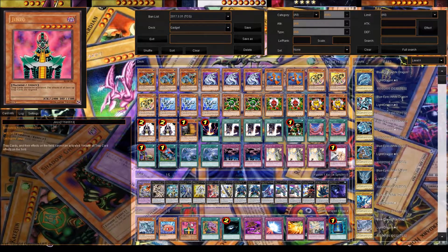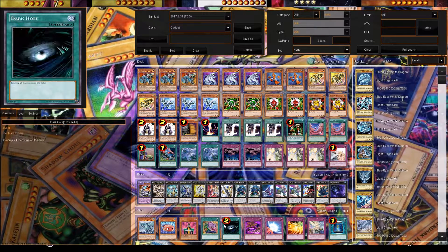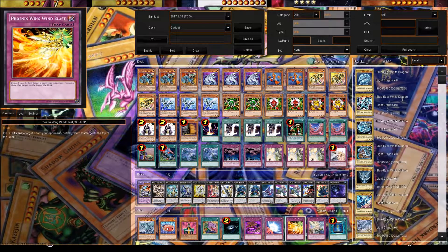Jinzo is super good because you can use it with Limiter Removal and he negates all traps on the field — he just wrecks people that play a lot of trap cards. Pot of Desires if you want more draw power, consistency, and resources. Dark Hole if you want to destroy all monsters on the field. Malevolent Catastrophe — if your opponent attacks with one of their monsters, you can destroy all spell and trap cards on the field. Mirror Force to protect monsters. Phoenix Wing Wind Blast — discard a card and put any card your opponent controls on top of their deck. This is great because your gadgets keep adding gadgets to hand, and you can discard one to bounce an opponent's card. Then if you have a monster in the graveyard you can use Call of the Haunted to bring it back, so it's basically a two-for-one.